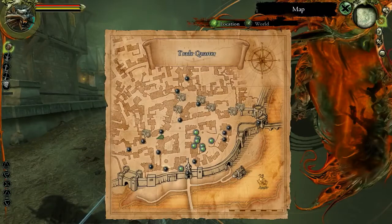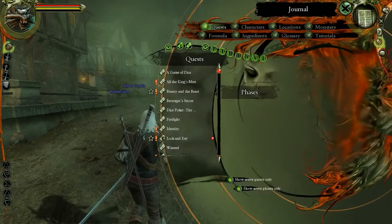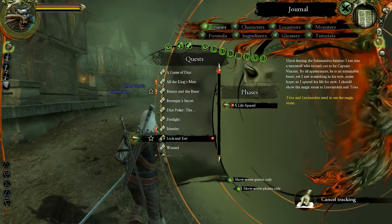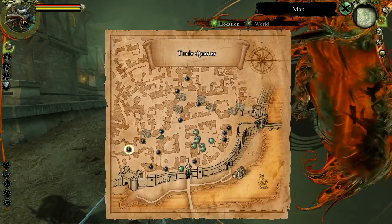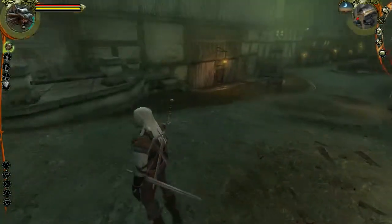Right, what have we done? I need to go to the new narrow court. I don't know what for. Lock and Key. Levadin — need to see the magic stone. That's right. I need to talk to Carmen about Vincent, which I'm going to go to... Ah, crap.